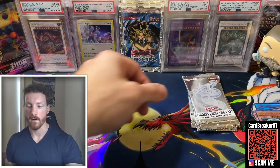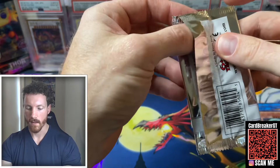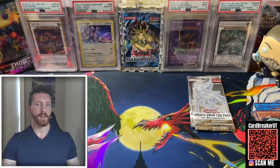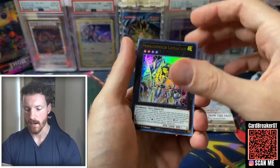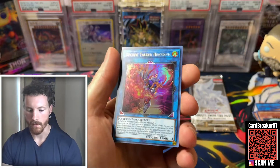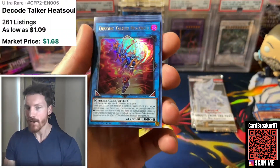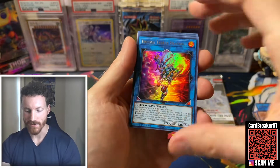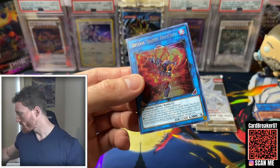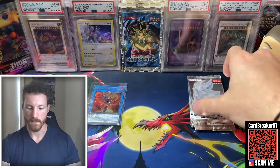This display box is actually from our good guy Bearded Dragon CCG over on Instagram. I've bought a lot of products from him — I don't have an affiliate code or anything like that, but definitely go check him out. He does a lot of claim sales, all different stuff — sales, pre-orders, everything for Pokémon, you get everything you can think of. We got a Decode Talker Heat Soul — that is a pretty decent one. We're going to go ahead and sleeve him up and put him there for some good luck.